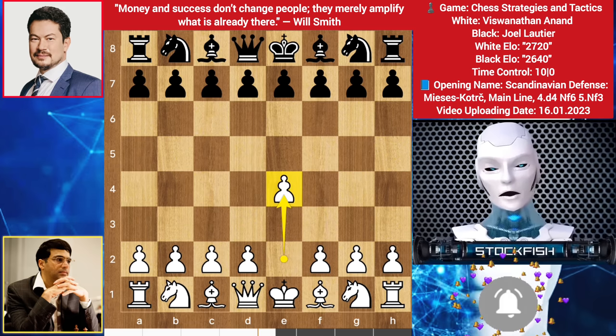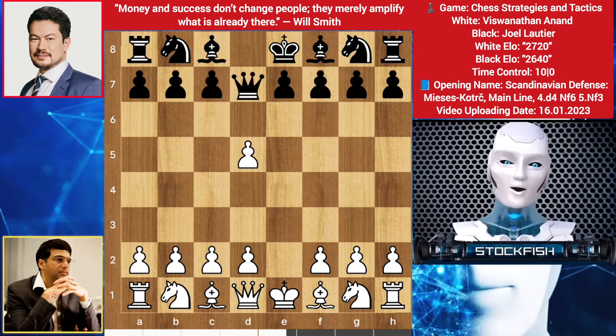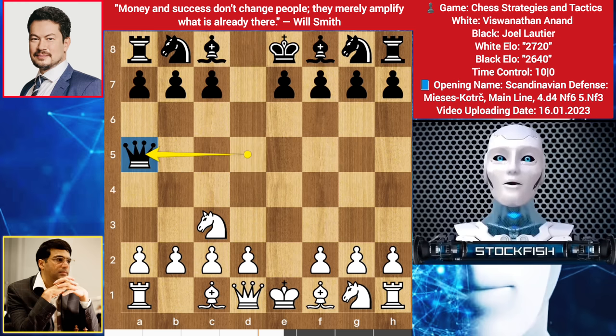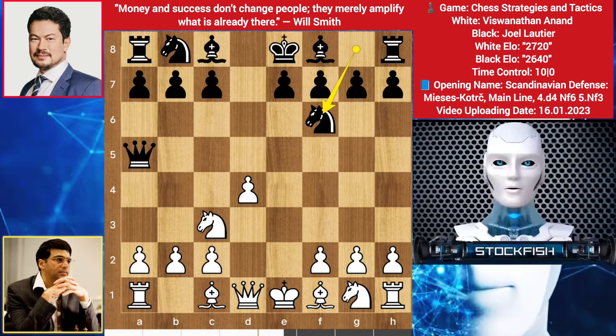We have e4, d4, e takes d4, queen takes — the Scandinavian Defense. Knight here, the queen can run to any of these squares; queen a5 by black. Then d4, knight here, knight to f3. Bishop to f5 is a flexible move here, but we have c6 which is also good.